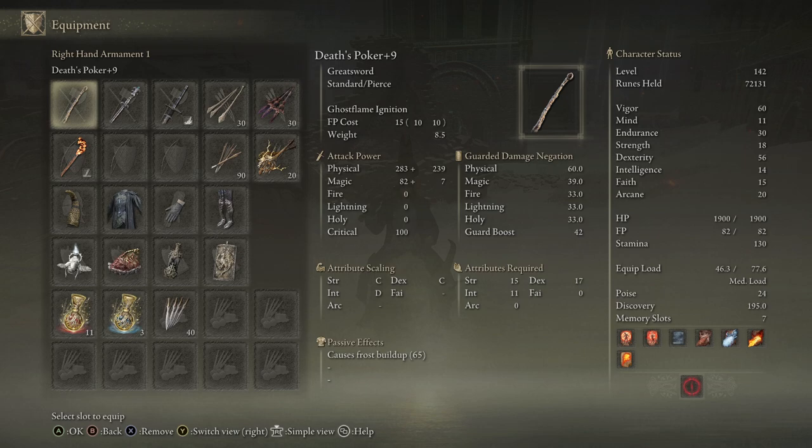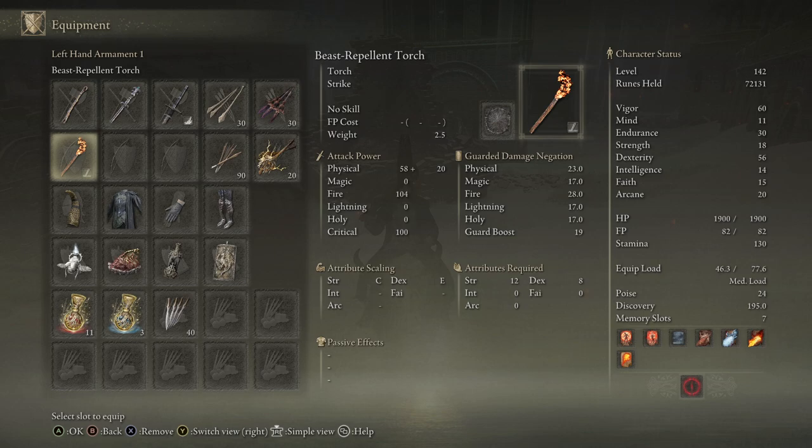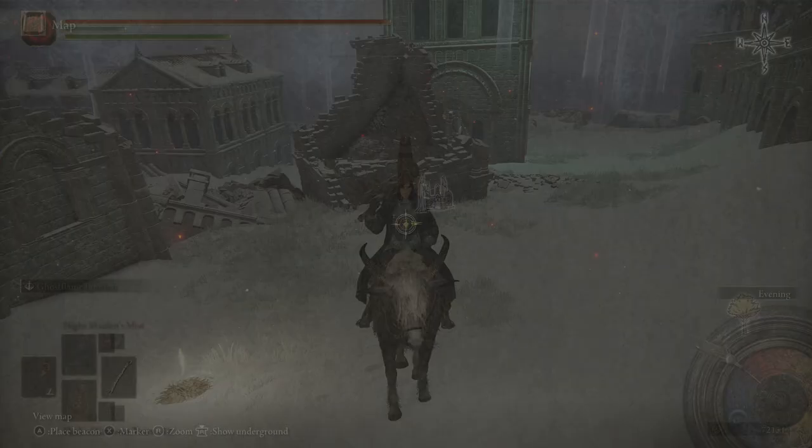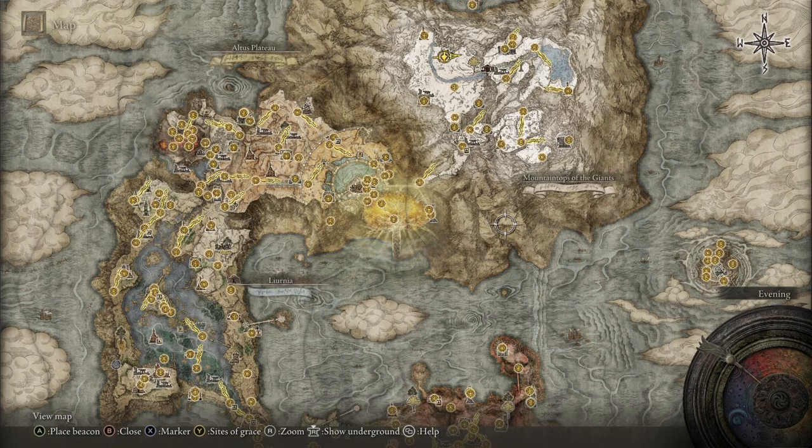For the dex, you know, prosthesis heirloom. And if you don't have any of those and you just need the int, you can use the demi-human queen staff or whatever staff you have, and you want night maiden's mist because that's 14 int and it's an easy spell to use.